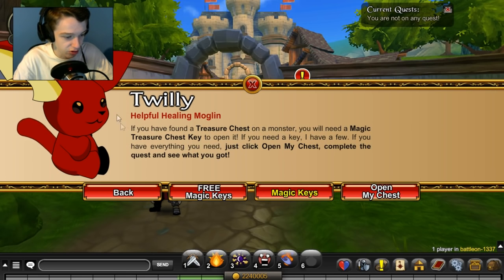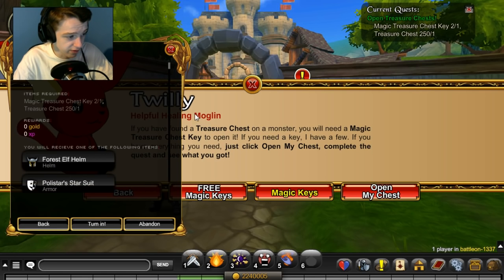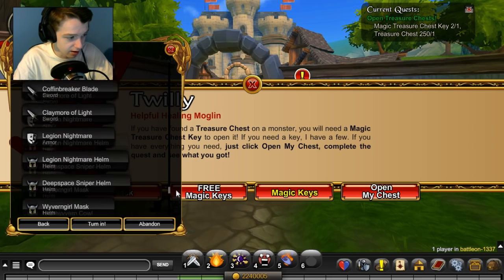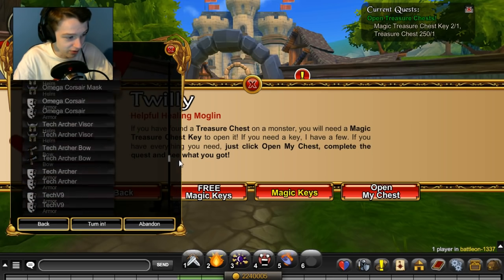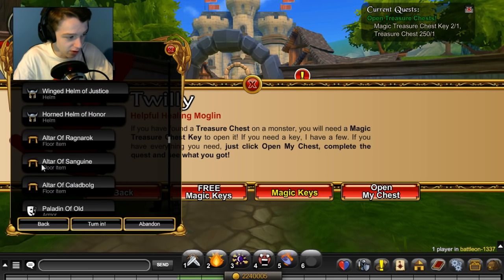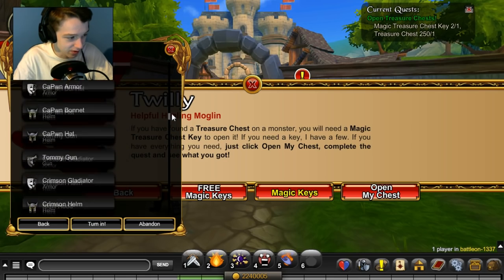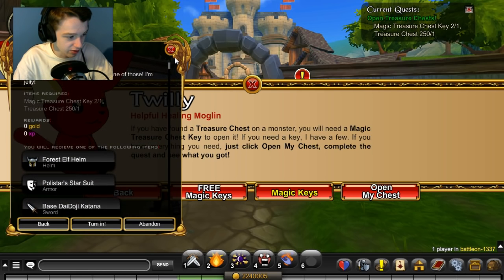There's a whole slew of different items we can get — it's a long list. I actually have a lot of these items already; I've opened quite a few treasure chests. I have all three of these, I have a lot of this stuff, but there are still quite a few items I don't have, and I definitely have my eye on a few of them.